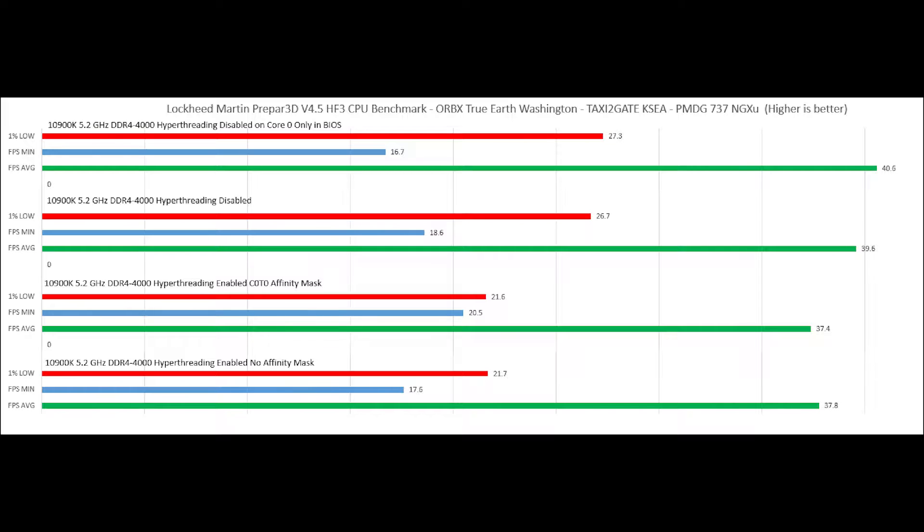Turning off hyper-threading gained us 2 more FPS on average, as well as increased the 1% low by 5 FPS. Remember, when you are only getting 20 to 30 FPS, a 5 FPS gain is quite significant. And the average represents the overall average from the entire test.